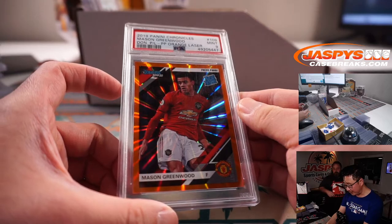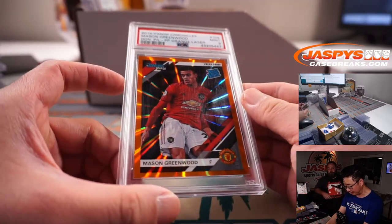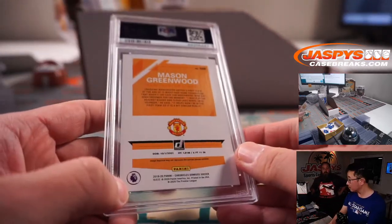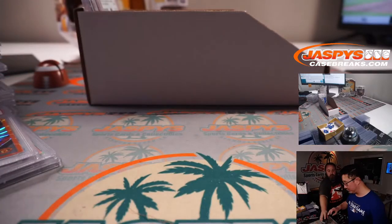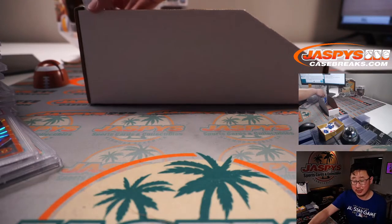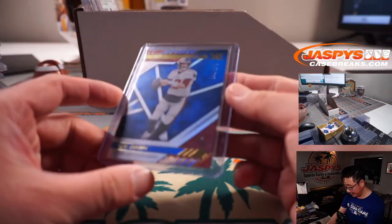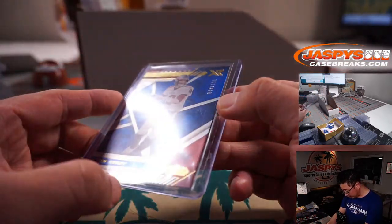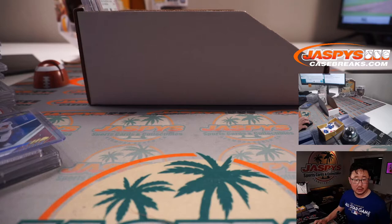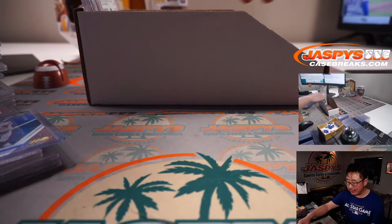We've got some soccer — 2019 Panini Chronicles Soccer, Orange Laser, Mason Greenwood, PSA 9. That is for the other spot — Nick Stover, the Manchester United player. Next is a non-graded card — Tom Brady, XR Football, 48 out of 199, Buccaneers. That's going to be Sean O with the Bucs.